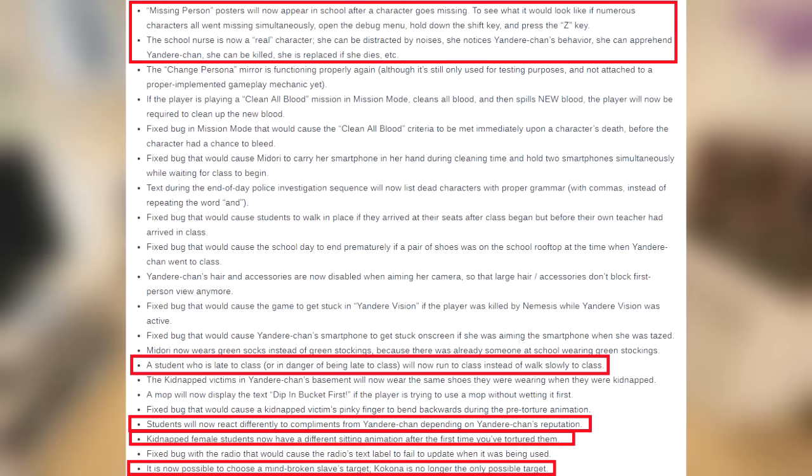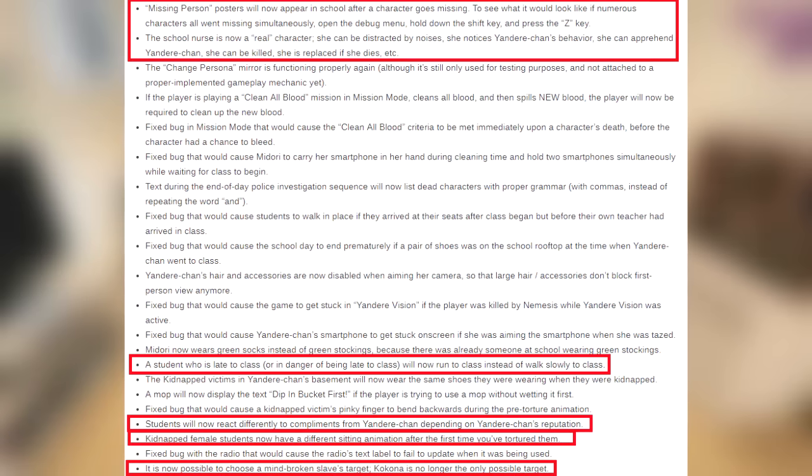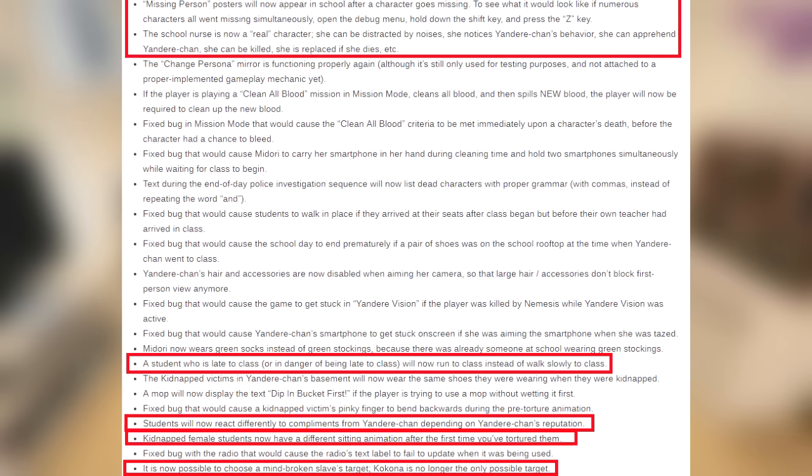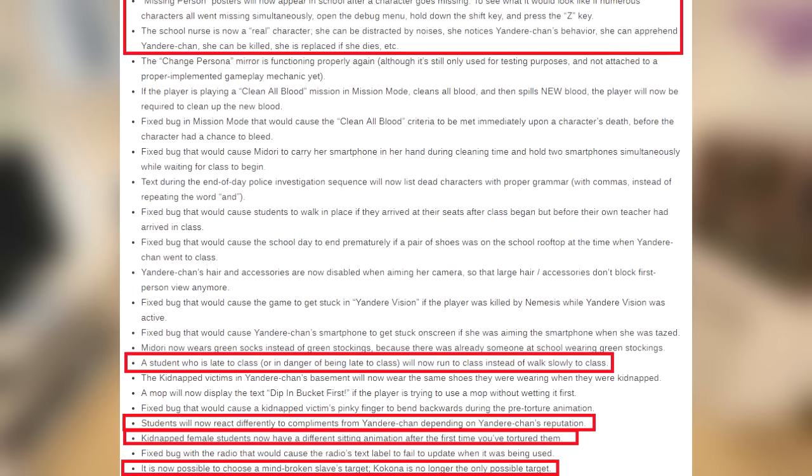Missing person posters will now appear in school after a character goes missing. To see what it would look like if numerous characters all went missing simultaneously, open the debug menu, hold down the shift key, and press the Z key.